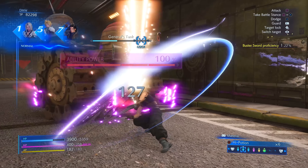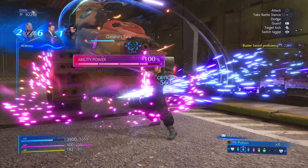Crisis Core Final Fantasy VII Reunion is out right now, and many new fans are playing it for their very first time, as well as long-time veterans. This video is perfect for both because we're here to talk about the Buster Sword. The Buster Sword was also in the original game, but in Crisis Core Reunion it functions in a completely different and brand new way — the devs implemented some new mechanics for it, along with many other great aspects of the combat.